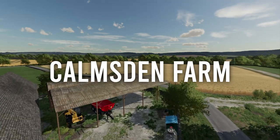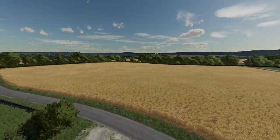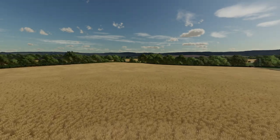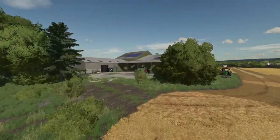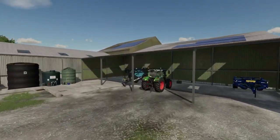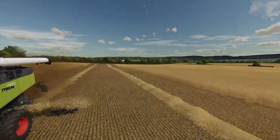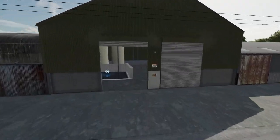The next map is called Cownsdon Farm. This map is actually based in Gloucestershire in the UK and it's a replica of a real farm and its surroundings. One of the best parts about this map is it's got an easter egg where it actually has a real PDA map — so when you look at the map in the bottom left of Farming Simulator, you're going to have an actual aerial photo of the area, which is really cool.